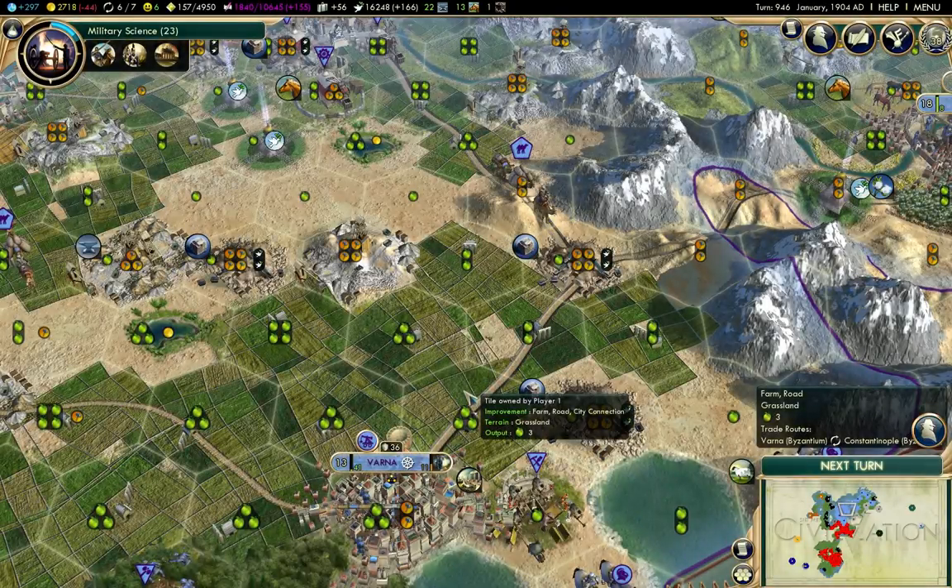Hello everyone. Welcome to part 10 of my Byzantium Civilization V game. In the previous part, I was gearing up for an invasion of the Huns, simply because they're starting to annoy me with their expansion on my border, and I don't have any more room to expand myself. It's either go to war with them or Poland.